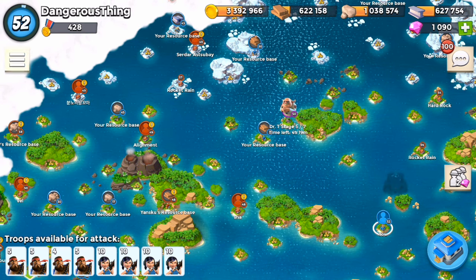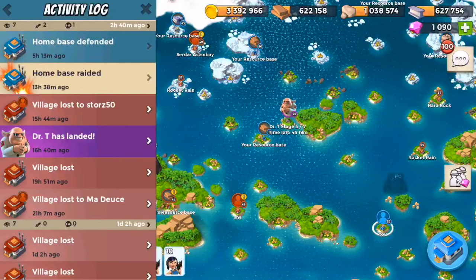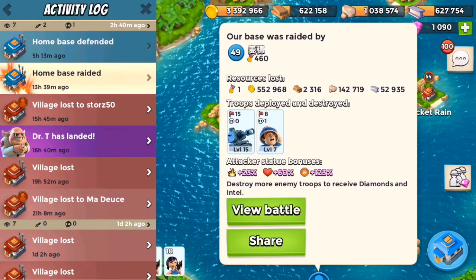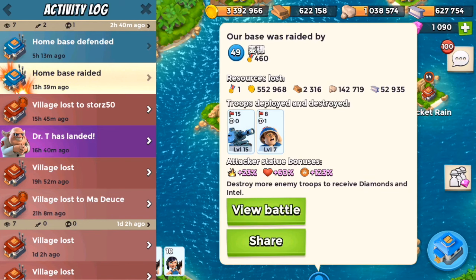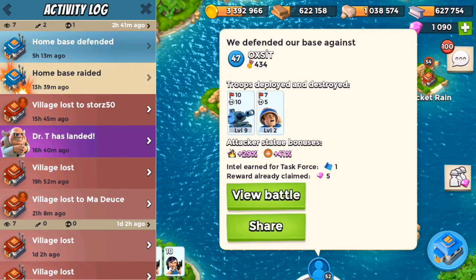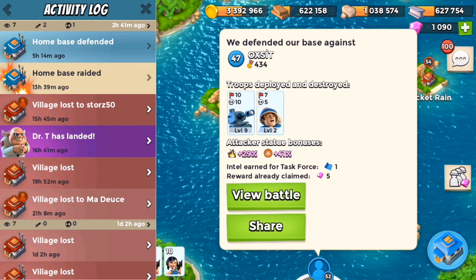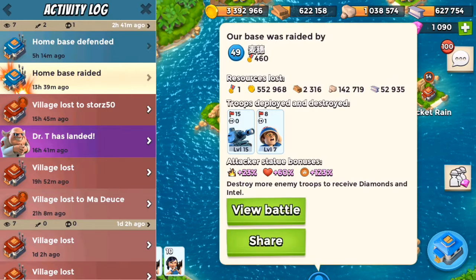So look at that - I just got raided by one player and I was able to defend my base, and actually both of those were the exact same troop combo. Both players - Oxist and the other player whose name I can't read - used the exact same combo. Now a small difference is that one of them came in with level 15 tanks and level 7 medics, which is a lot better than level 9 tanks and level 2 medics. But let's take a quick peek at what they decided to do in terms of strategy and why one is successful and the other ends up with nothing but losses.